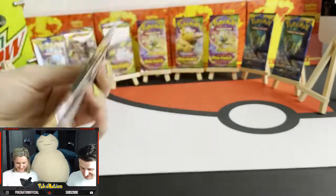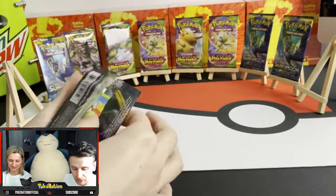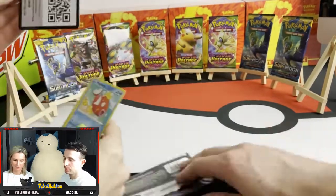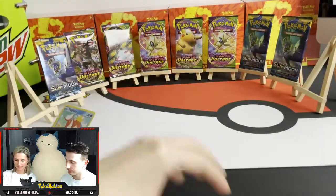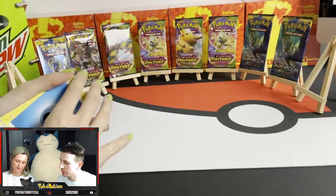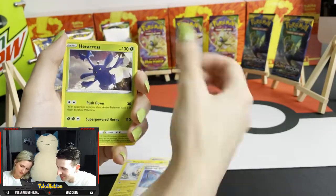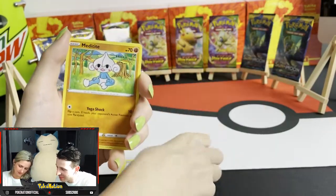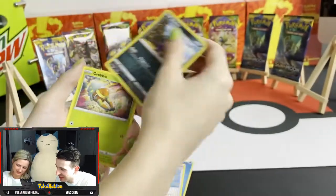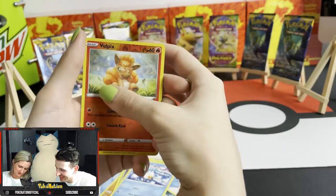Last Rebel Clash. Let's see what it's got in store. Energy, Scoop Up Net, Herocross, Magikarp, Meditite, Stunky — Chunky Stunky! — Grubbin, Wingull, Reverse Holo Vulpix. Not worthy, nothing.